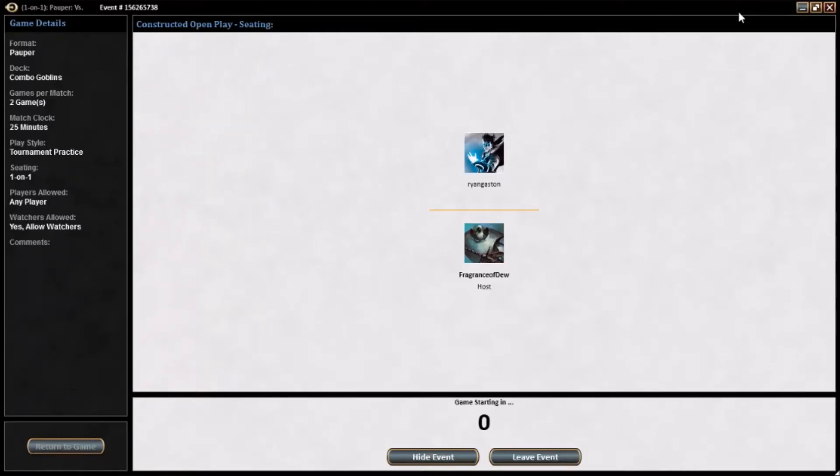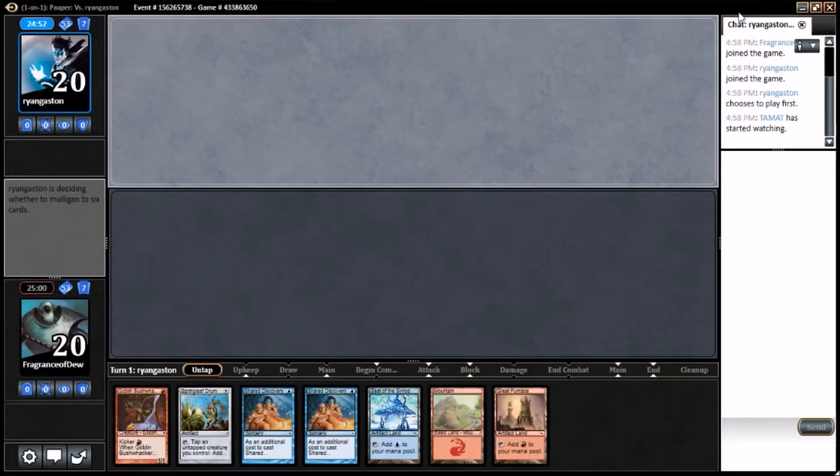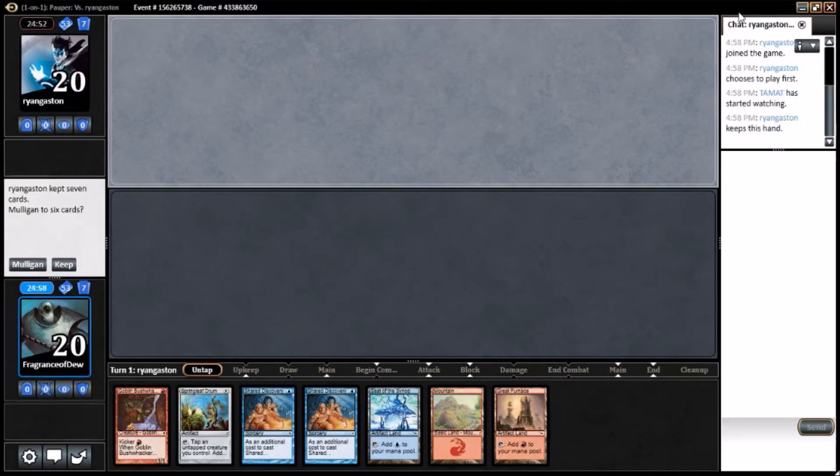What up dudes, PopperMTG here with your boys Rob and Dan with the Koblins — the Poplins. Sipping some Fragrant Dew, playing some magic.